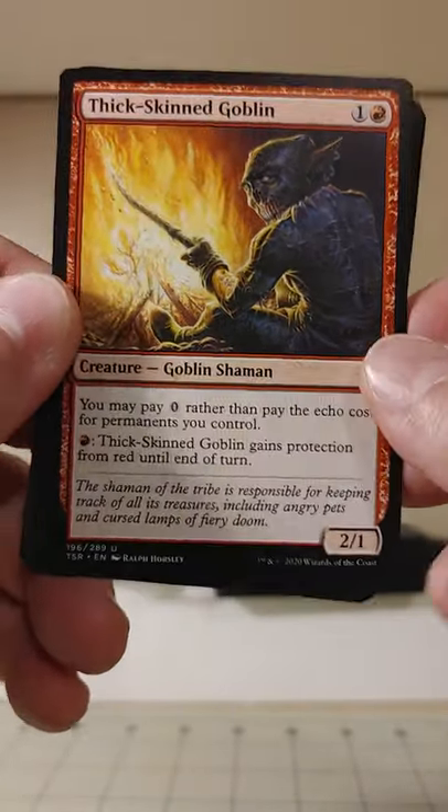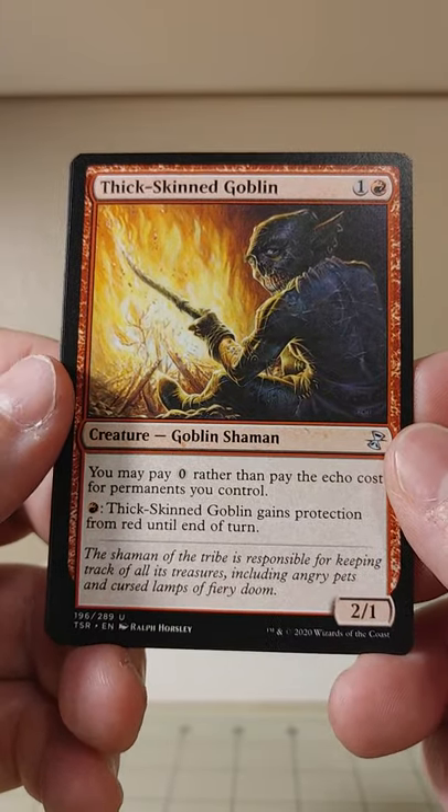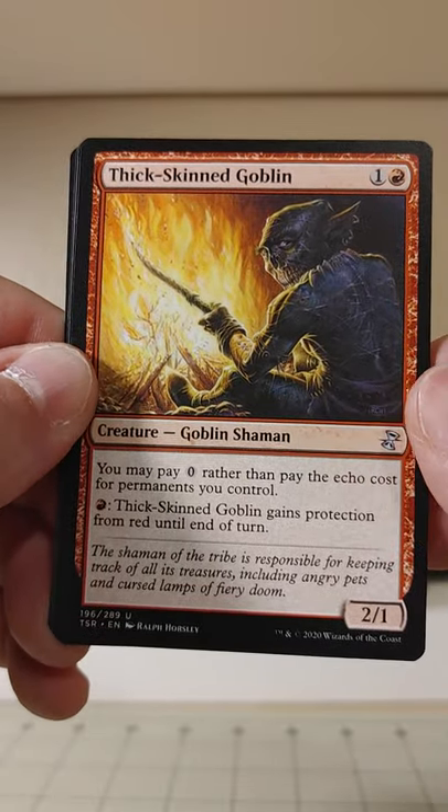Thick-Skinned Goblin — we all got to be thick-skinned if we're going to be opening magic packs. You may pay zero rather than pay the echo cost. Echo is another mechanic I've never really heard too much about.